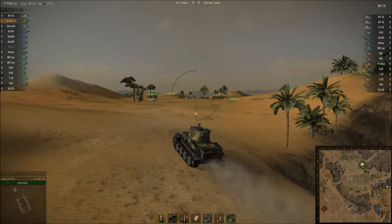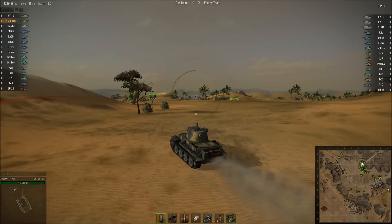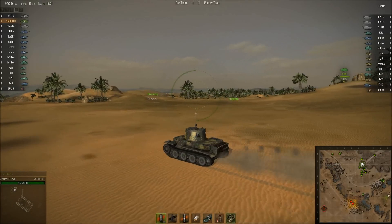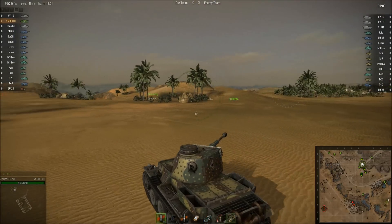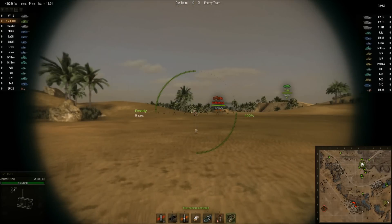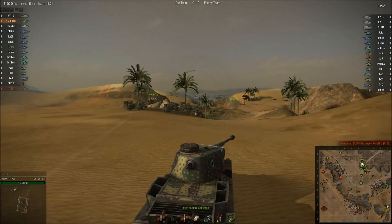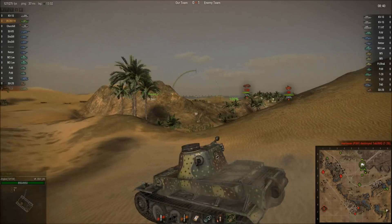Now the only real gun you can use on this thing is the 88mm L56, which isn't a bad gun. It's the weakest part of the tank, but the rest of the tank is just so strong. Look at the speed — we're doing just short of 40km per hour, and it's a heavy medium tank. The armour is at least 100mm on the front, except for the weak spots like the machine gunner's port and the driver's hatch. The gun mantle will easily handle just about anything fired at it, so the turret is pretty much an impenetrable target from the front other than that commander's hatch on top.